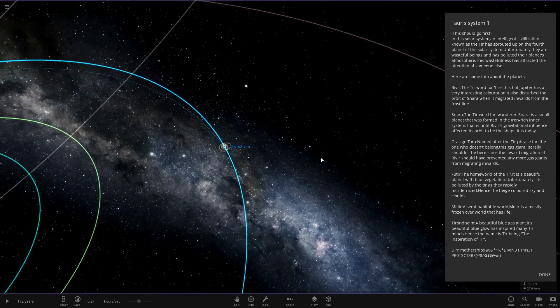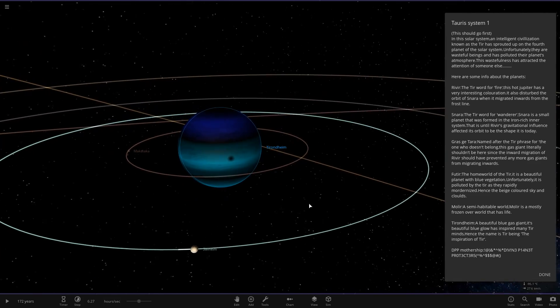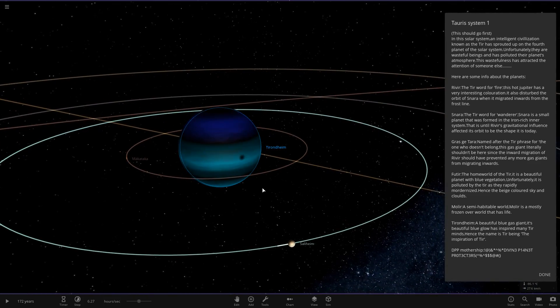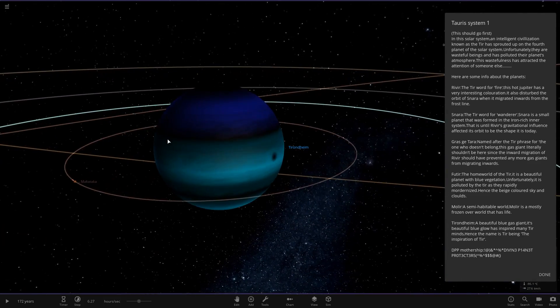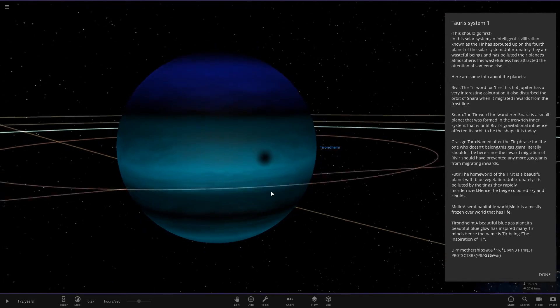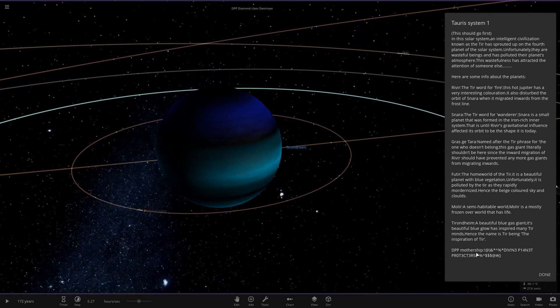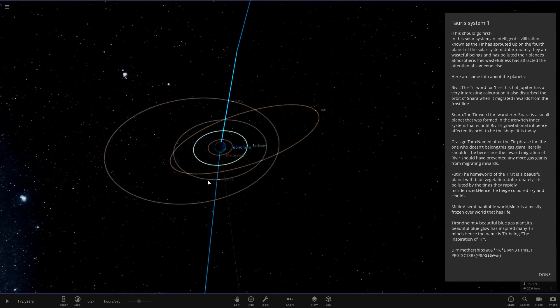Next we have a beautiful blue gas giant — I'm not even going to try saying the name with this headache! It's a stunning blue gas giant whose beautiful blue glow has inspired many Tier artworks, hence its name meaning 'the inspiration of Ter.' There's also a DPP mothership — Divine Planet Protectors — associated with it.